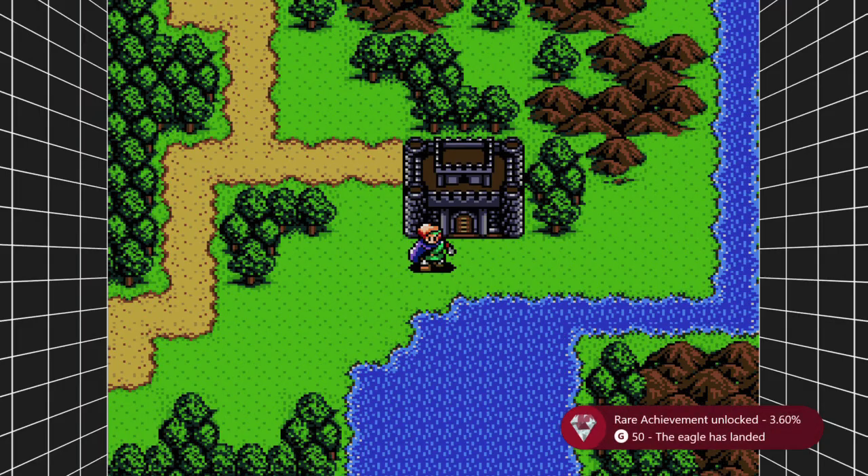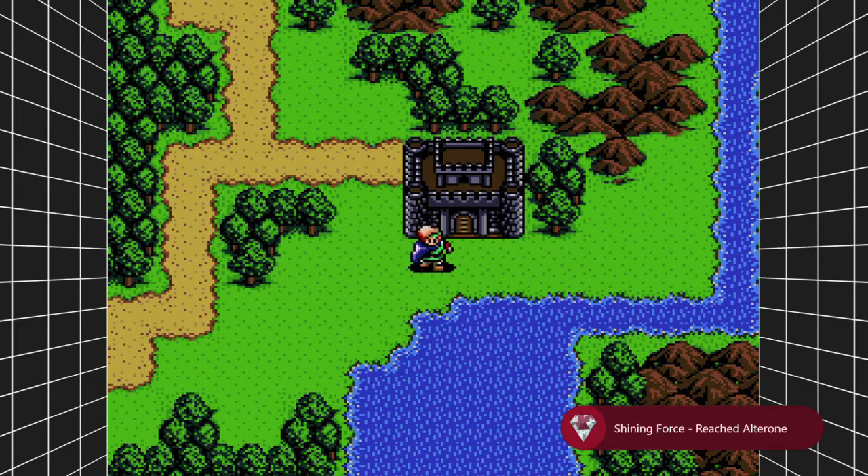The soldier is going to kick you out and your achievement should pop. There it is — it's going to be 450 gamer score and that's all there is to it.